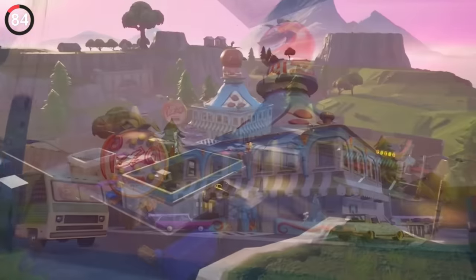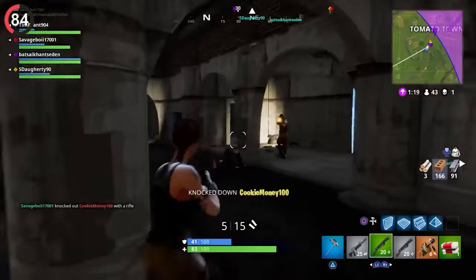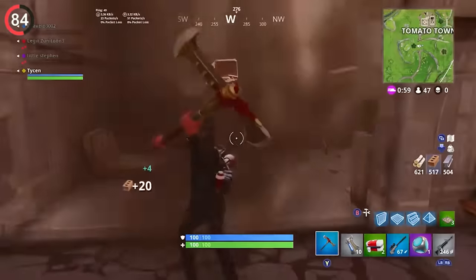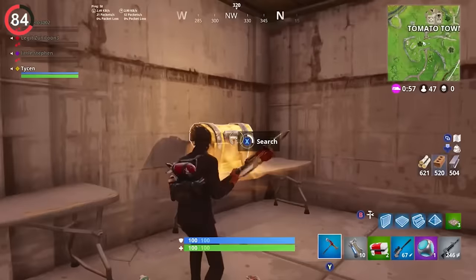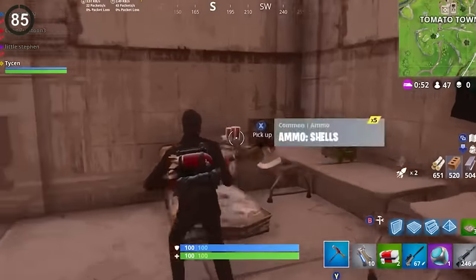Let's take it back to the first ever secret area in Fortnite. Near Tomato Town, there was a tunnel that cut through a cliff. It was totally normal looking, but if you broke the wall it revealed a hidden area with chests and ammo boxes. Since that day, we've been keeping an eye out for more secret rooms.